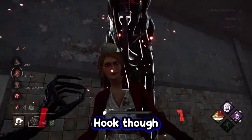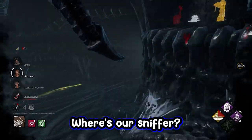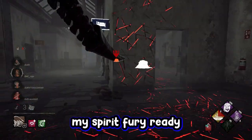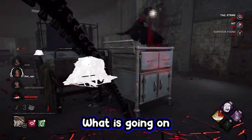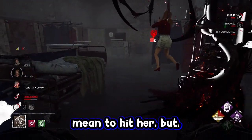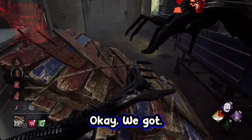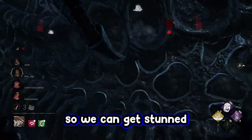We like the scourge hook, though. Let's highlight that one. Where's our sniffer? I need to get my Spirit Fury ready, like, now. Let's teleport and use our teleport so we can get stunned, and then we'll injure them.